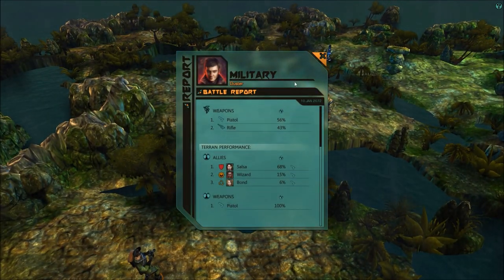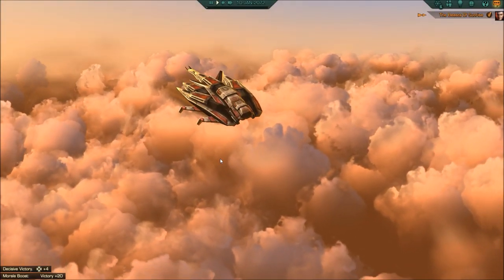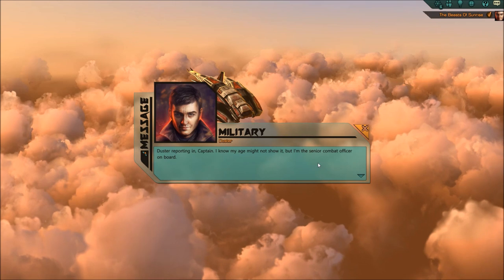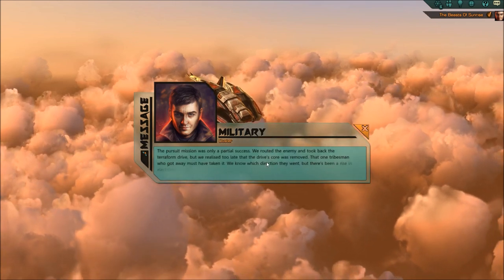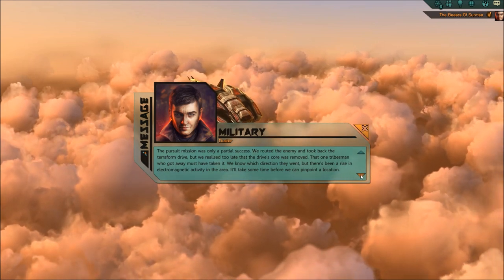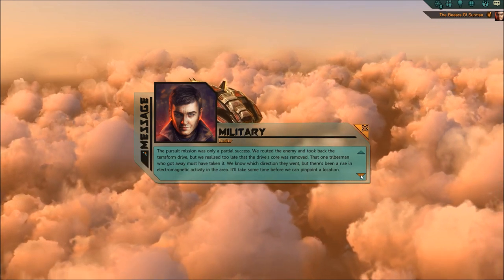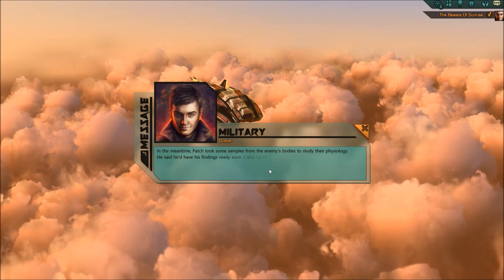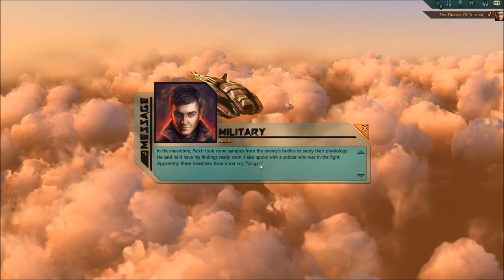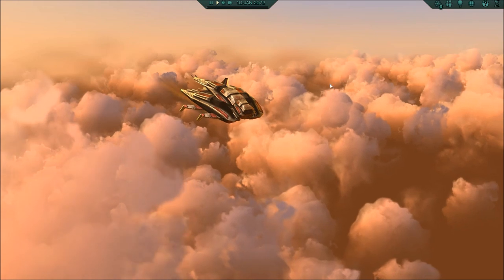Beast of Sunrise. Dust reporting in - partial success. We routed the enemy and took back the terraform drive, but we realized too late the drive's core was removed. One tribesman who got away must have taken it. We know which direction they went, but there's been a rise in electromagnetic activity in the area - it'll take some time before we can point to a location. They are called the Volgar. And we're the invaders here - yeah, we sure are.